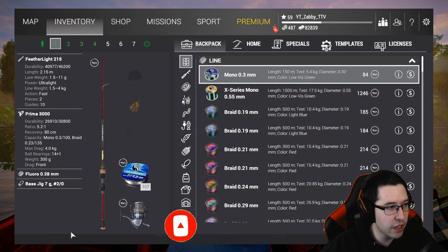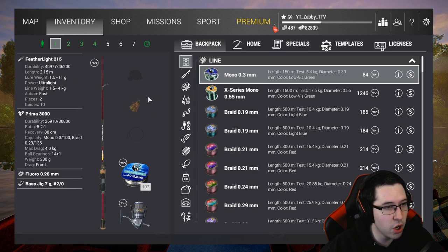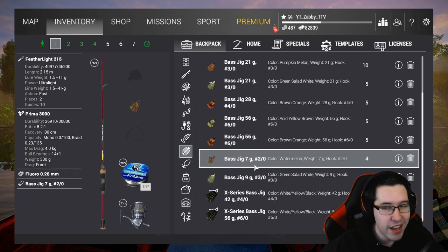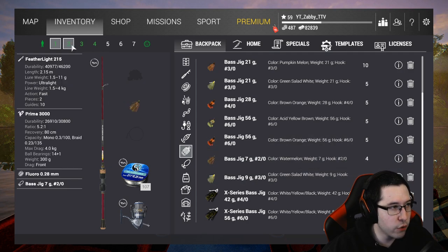That's the setup I'm going to be using. I'm using some fluoro as well — 4.5 kilogram fluoro — and I'm bringing a 7 gram bass jig, 2-0 hook size. Now there are other ones you can bring here. I do have a 3-0 9 gram one. It just depends on what you guys want to use but either of those should be just fine. That's what I'm going to go with for now.